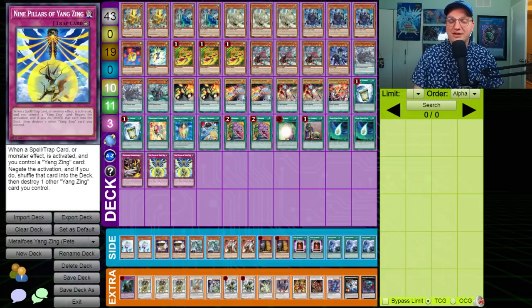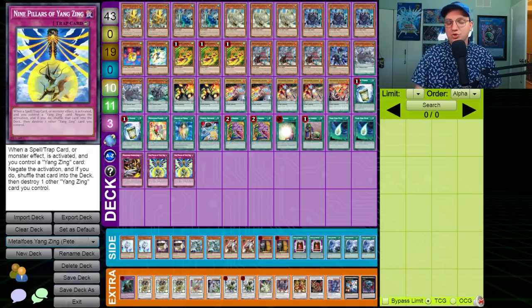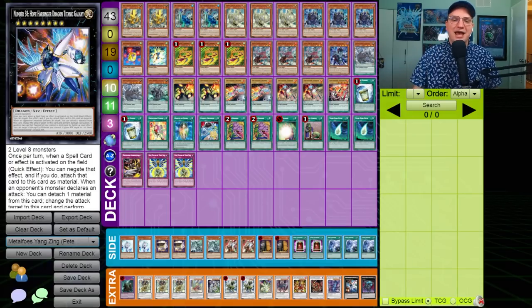Notably, this deck also makes use of a card that is banned to this day: Danglong, First of the Yangzings. This is one of the most shocking pieces of legacy support ever given to an archetype. If this card is special summoned, you can add a Yangzings card - period - from your deck to your hand. What's more, if this card leaves the field, you can special summon a Yangzings monster from your deck, and that summon does not miss timing. The end result is a deck that, if it goes first and is uninterrupted, can put up an insane number of negates - usually two copies of Nine Pillars of Yangzings, a rank eight made off two Baxias, usually Hope Harbinger Dragon Titanic Galaxy, and depending on what you've opened, additional negation as well.